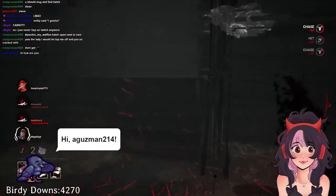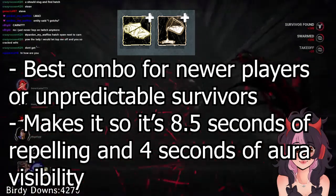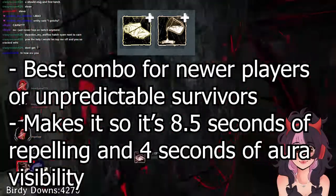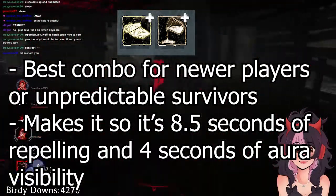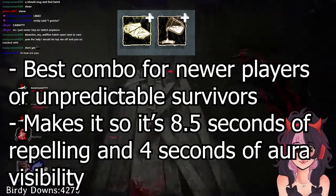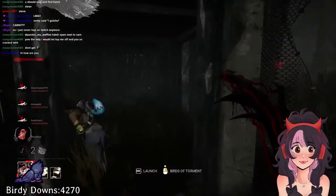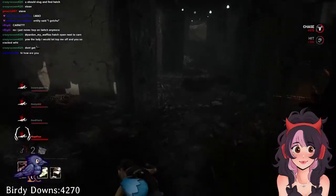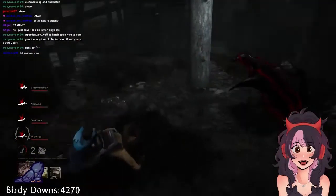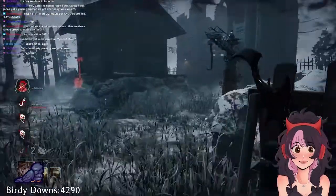If you're new to the Artist, I recommend Velvet Fabric and Thick Tar. This causes survivors to have a longer repelling time, and Velvet Fabric will show their aura for a total of four seconds, which will help you get used to sending off crows and how survivors are going to act when repelling. Most of the time they're going to go one way, or fake it and go back to where they were initially, so you almost want to create a little V shape if you're unsure where survivors are going to be moving. Most of the purple and green add-ons are a safe bet from the status effects to the quality of life changes during cooldown, so you can't particularly go wrong with them. I don't recommend Ink Egg — that's probably my least favorite of her purple add-ons.